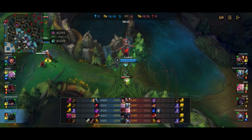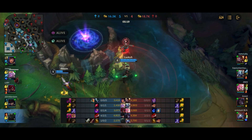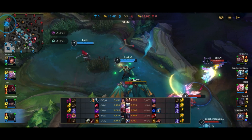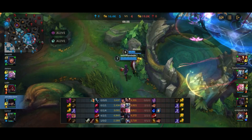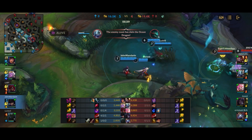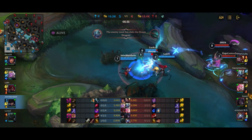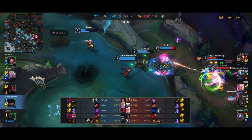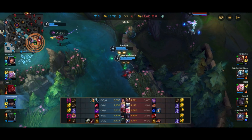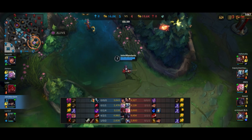Regardless, we've picked up Gluttonous Greaves — another major spike, because the stats boots give are kind of insane. We're trying to see if we can find a fight. Fizz is able to secure the Ocean Dragon but my team looks like they're looking for a fight, so I'm just following around and seeing if anything can be done. Nothing much happens, so I go back to lane and farm up.